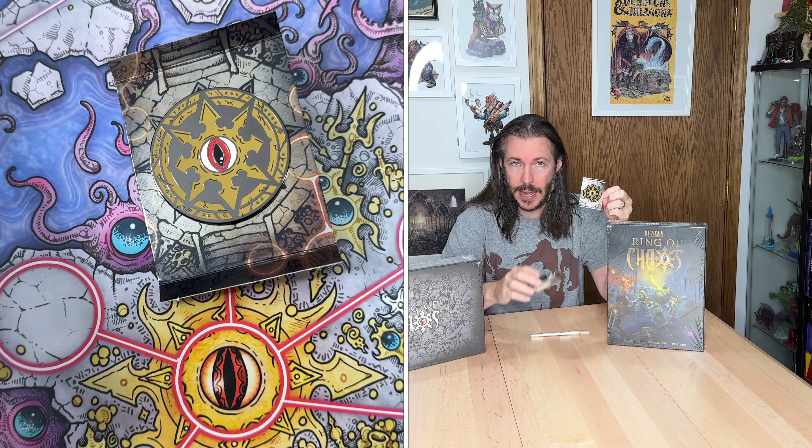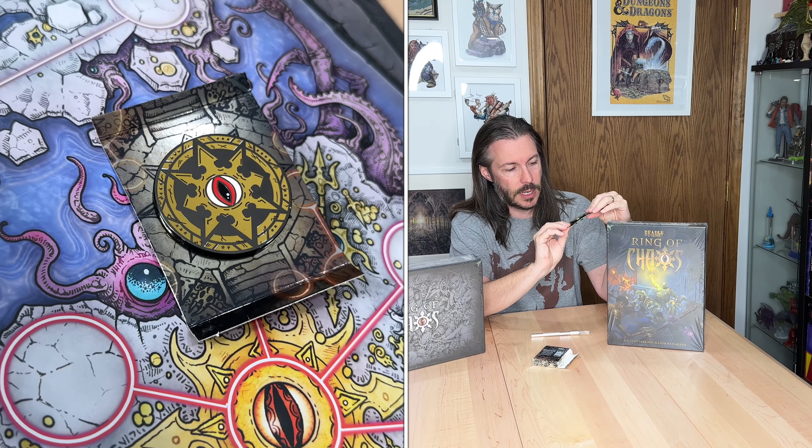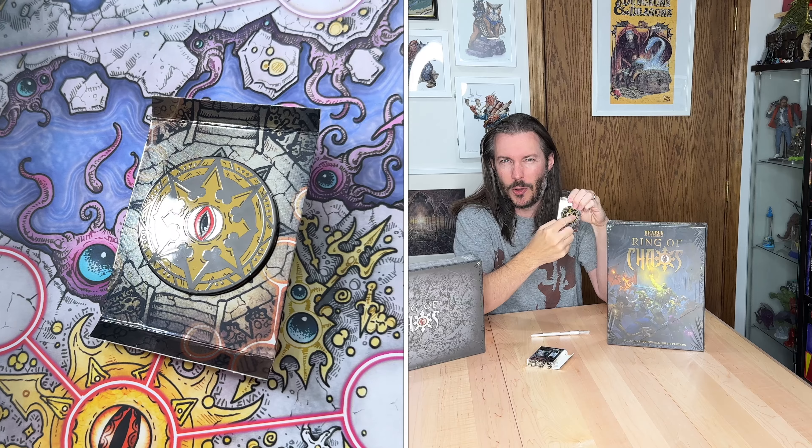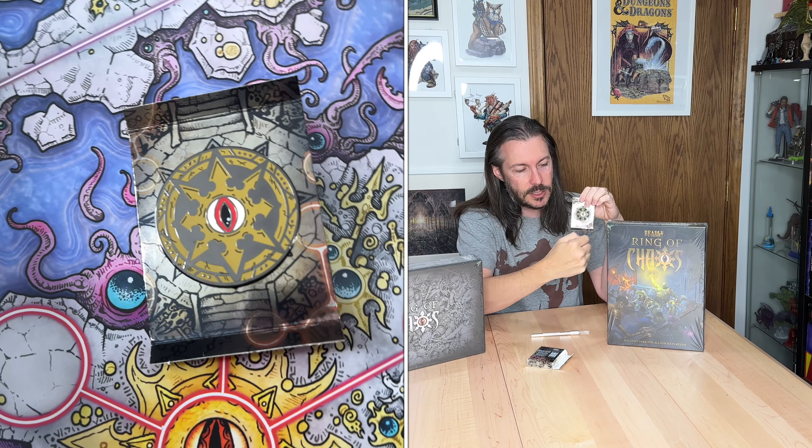If you backed within a certain period you got this little pin. It's a very nice pin, and that's primarily what I'd use it for. It does have a little app you can download — not a Beadle and Grimm thing, just a partner app. You can scan it and the pin sort of comes to life: a little eyeball in the center moves around, different factions appear, and you can click on them for audio — though I couldn't get the audio to work. The pin itself is very high quality and heavy-duty.